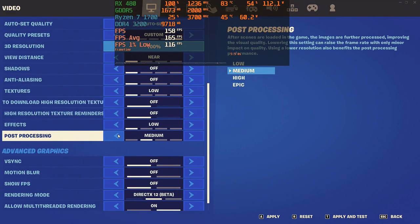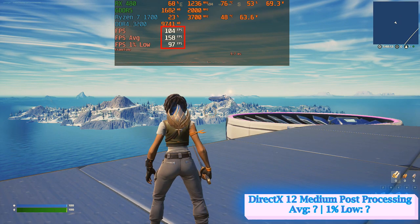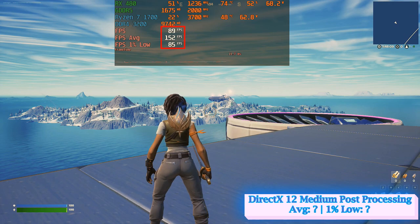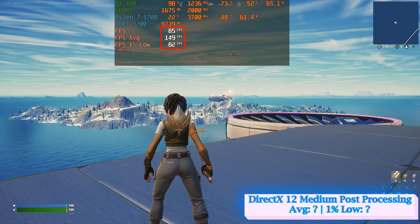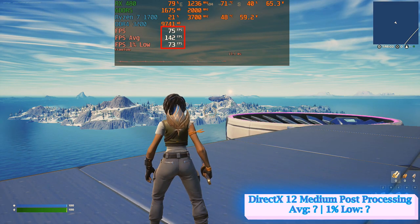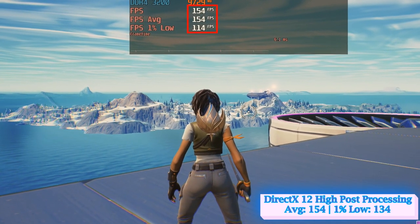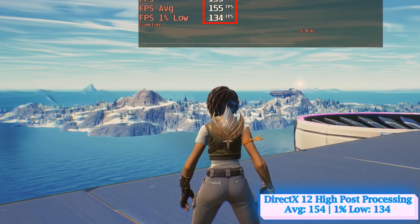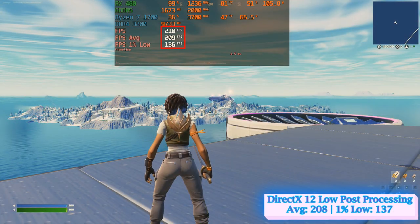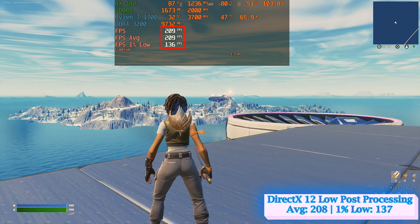Similar to view distance, the post-processing feature gave some broken results. Whenever I chose medium settings, the overall frames began to drop constantly until they hit rock bottom. I'm not sure if this problem is caused only by AMD's RX 480 or if it occurs on every AMD GPU. To make matters worse, the high and epic settings were rendering very blurry images in the distant field of view. Thus, low was the only viable option that didn't break the game and offered high and stable frame rates.